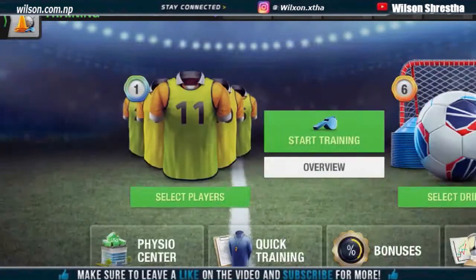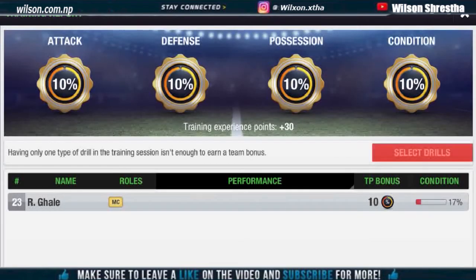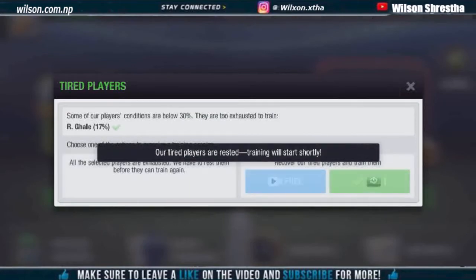First, you must find a fast training young player of the age of 18 to 21 years. The advantage of getting a young and fast training player is less use of rest packs and more skill upgrades. Now I am going to show you how you can find a fast trainer and train his special ability. Gym is the best training drill for position and skill development.